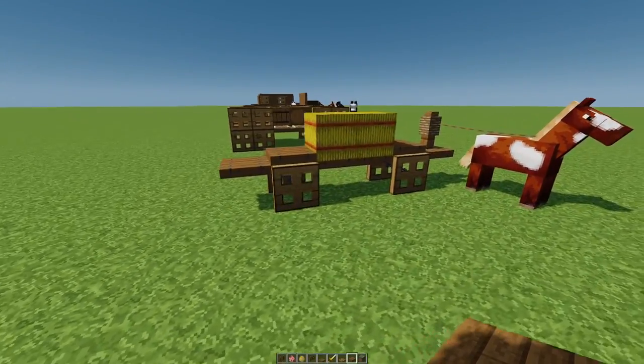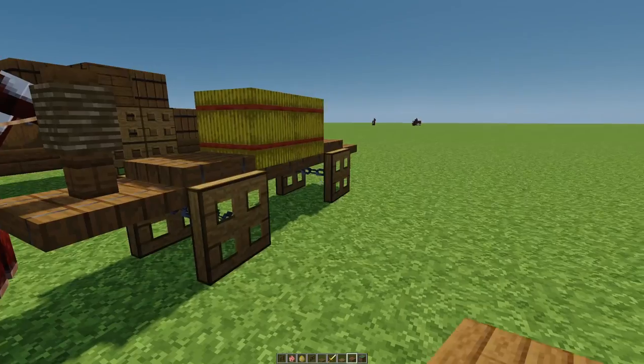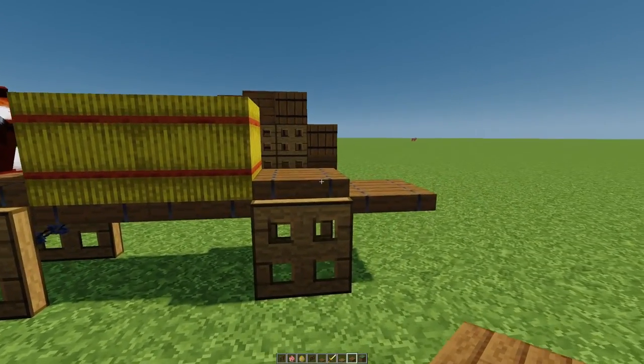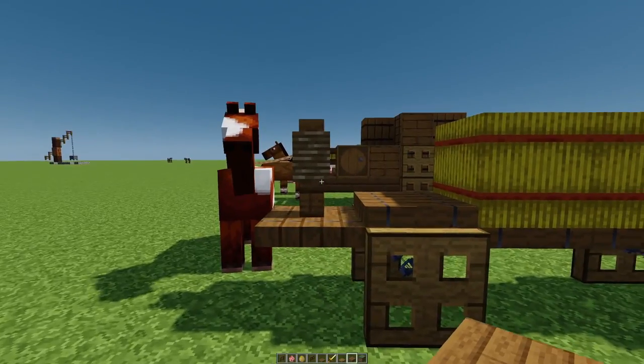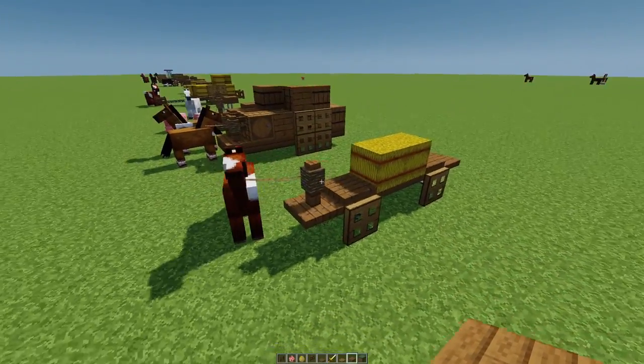This one here is kind of an interesting unique design — kind of my own little thing. I put chains in here for axles on the wheels, and then I did a trapdoor up on top of that, and then trapdoors on the block below like this with some hay, and of course a trapdoor in front. I like that pretty well — it looks pretty cool.